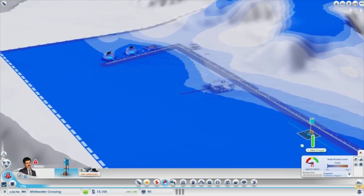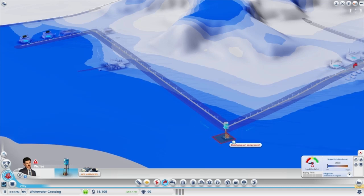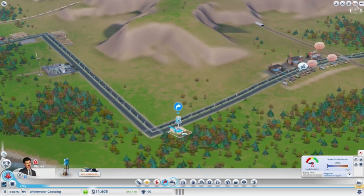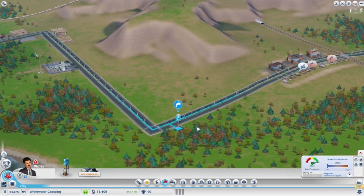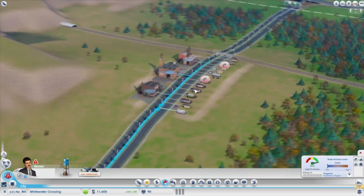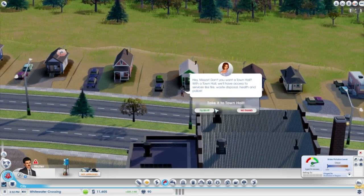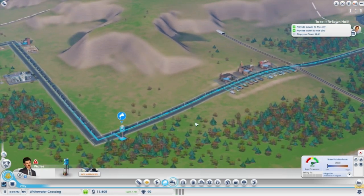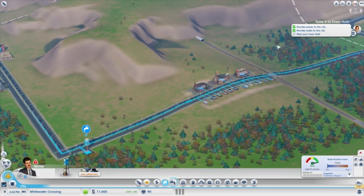I probably shouldn't have the water tower anywhere close to the industrial zone — that would be kind of disastrous. I'll have it right here. There we go, everyone, your water is here. Plop your town hall.